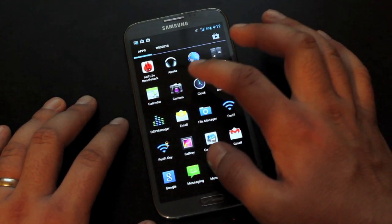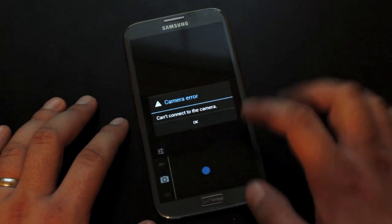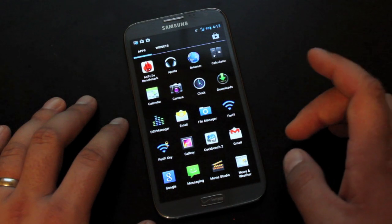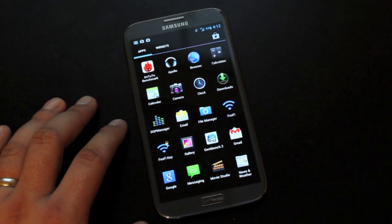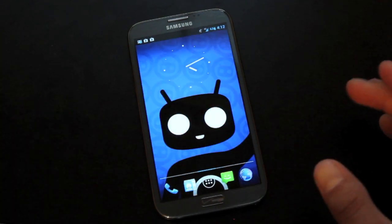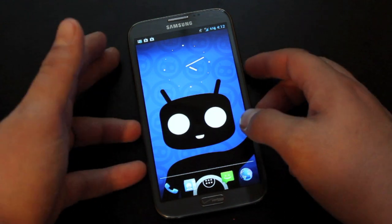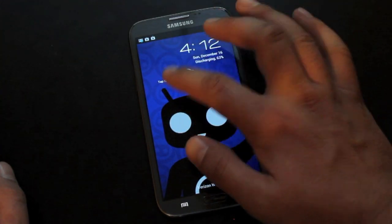Another thing is the camera. If I try to take a picture, it's just going to force close. So the camera and the video camera are not working at all. GPS may or may not work — I haven't really tested that out myself, so that could be another bug. Also, if you go to the lock screen, the weather widget, I can't get it to come up.